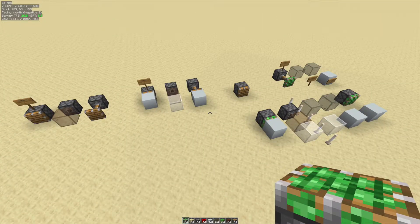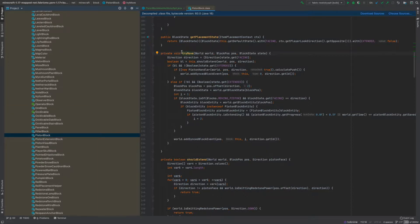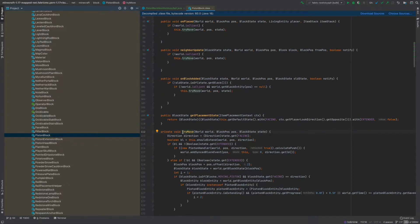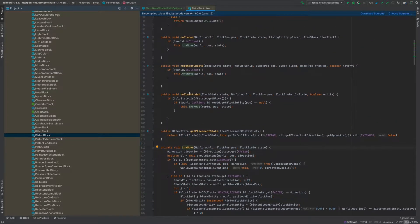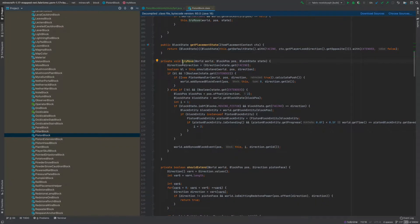Now I'm going to go into the code and show you everything that contributes to this behavior. This is code de-obfuscated using yarn mappings. This is the try-move method of the piston block. You can see the highlighted stuff is where the try-move method is called - when it gets placed and when it gets a block update. Essentially, this try-move method pretty much just schedules the block events.